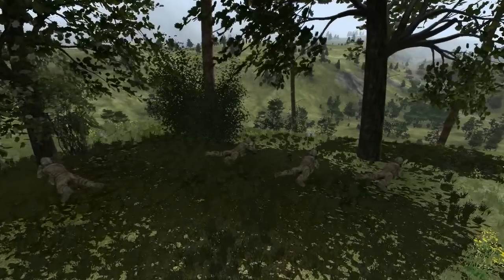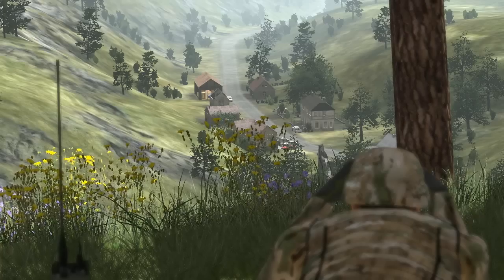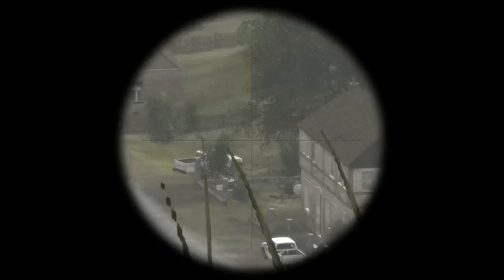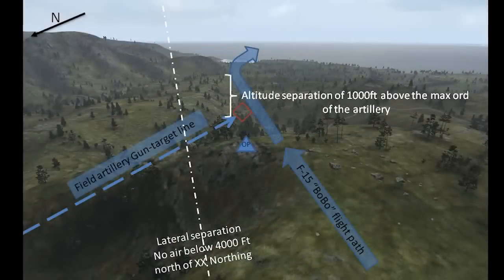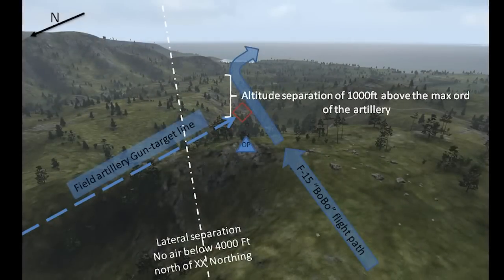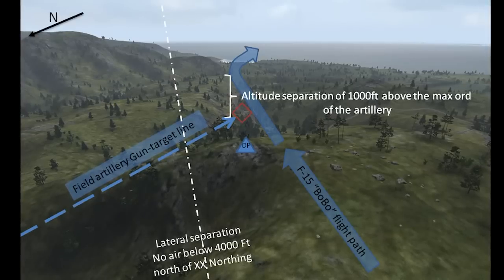Whiplash establishes an OP on the outcropping and begins setting up for combat lazing and observing the enemy. Whiplash spots what could be an anti-aircraft (AAA) emplacement. The joint fires team must now carefully analyze destroying that position before it can affect the F-15 flight or the air assault.